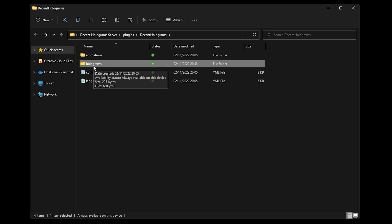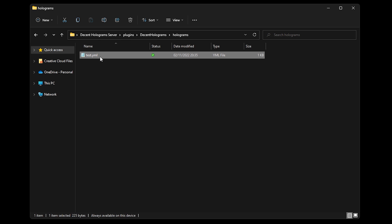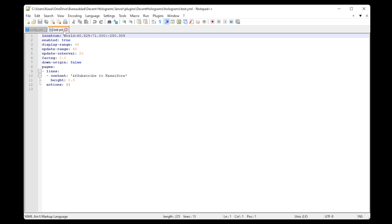Inside of the holograms folder you will see all the holograms you currently have on the server — I only have test.yml. If you open it, you will see information like the location in the world, if it is enabled or not, display range, update range, interval, and exactly what it says. You can also change the information here directly instead of in-game — you could in theory create a hologram just from this file. Though I would not recommend it, as doing it in-game is way easier.